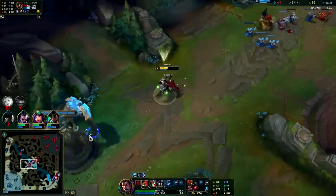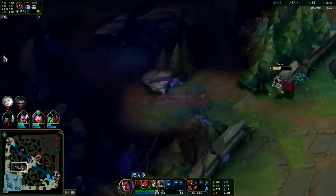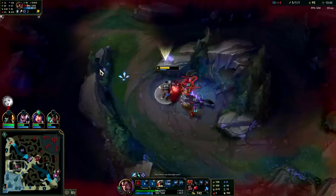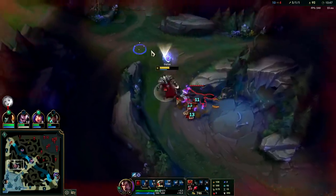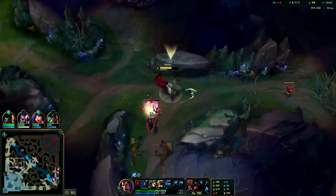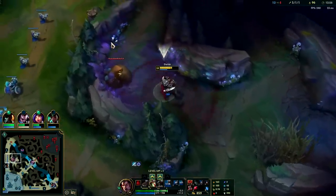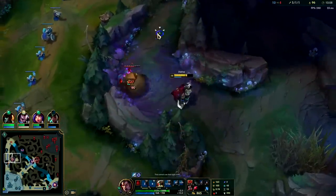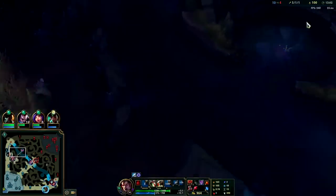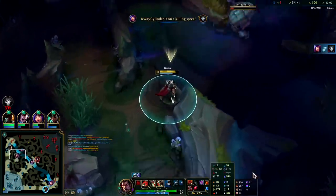We really need Winged Moonplate - their team is extremely ranged heavy and we desperately need mobility to get on top of them. Stride Breaker will help us stay on top but we've got to get there first. Currently we have the Yomu's active, soon we'll have the Winged Moonplate and Dead Man's, plus Ghost, Blue Smite, and Nimbus Celerity.